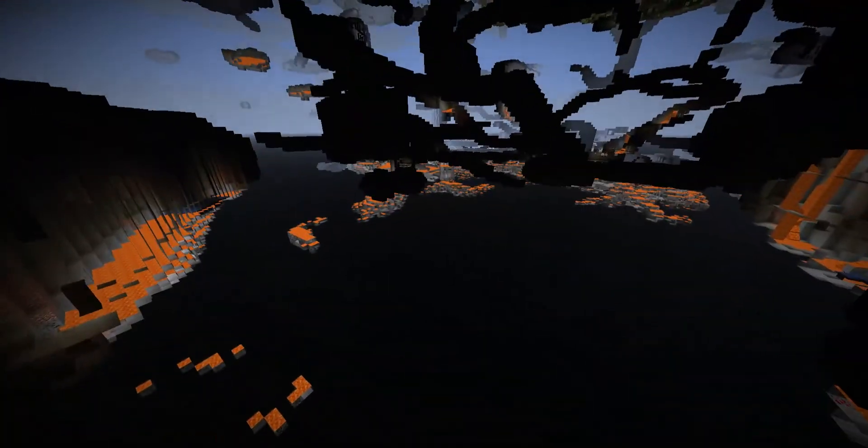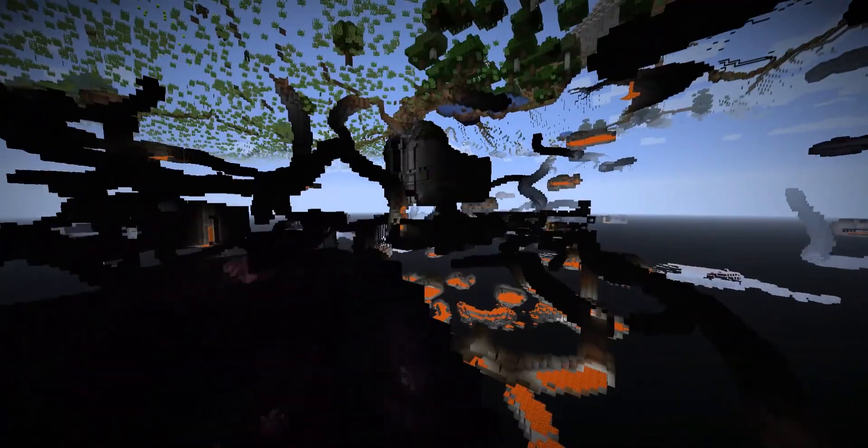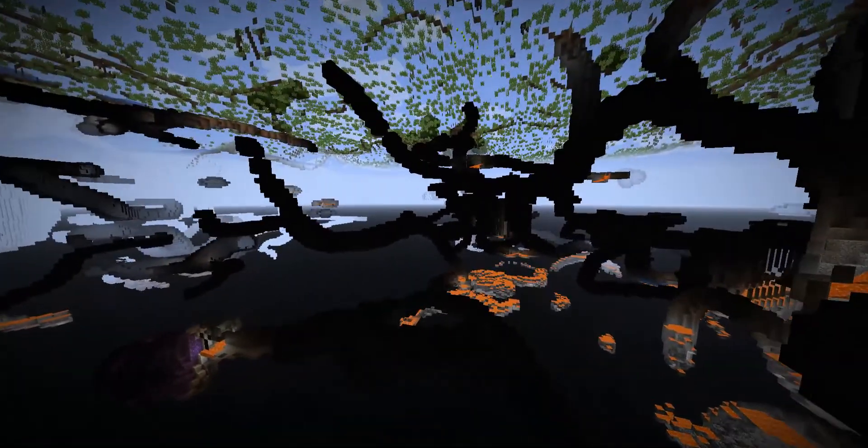If I'm correct, this block right here is the thing that grows off of it — something like that. There's another one over here. Is the dripstone cave a thing yet in this snapshot? I don't know.